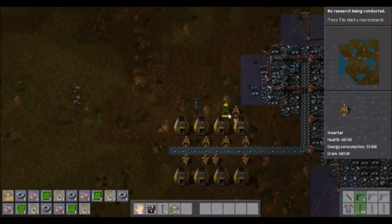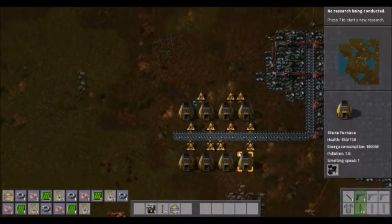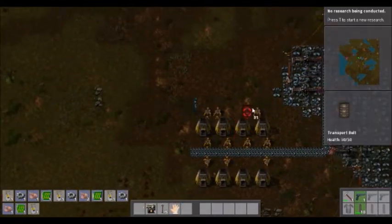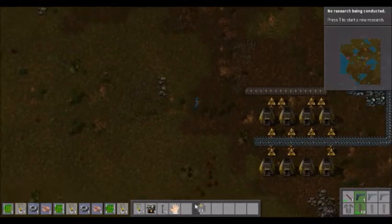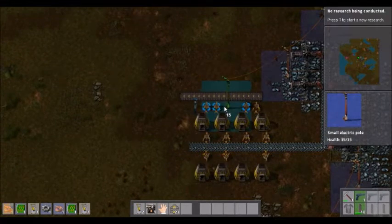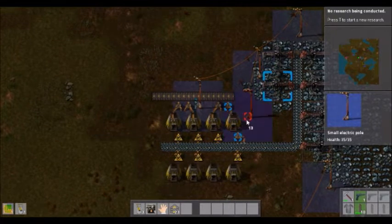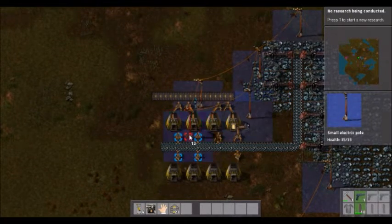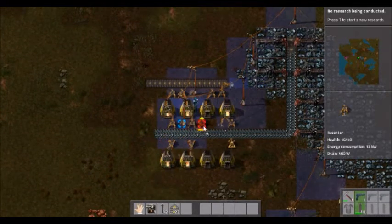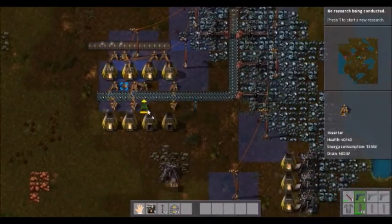So we're going to start by getting this side of that set up. We're going to thief you and put you there. Okay, so let's connect you to the power grid. And I'm trying to set this up with the minimum of fuss so that it will power as many as possible without needing a billion in the same area.